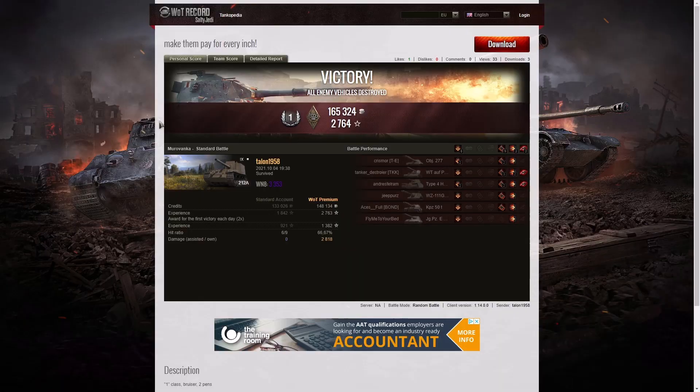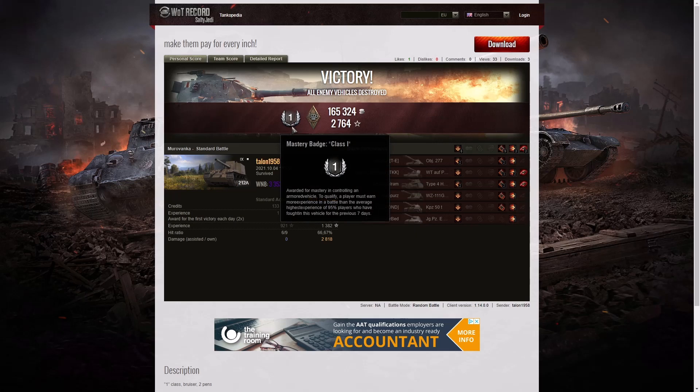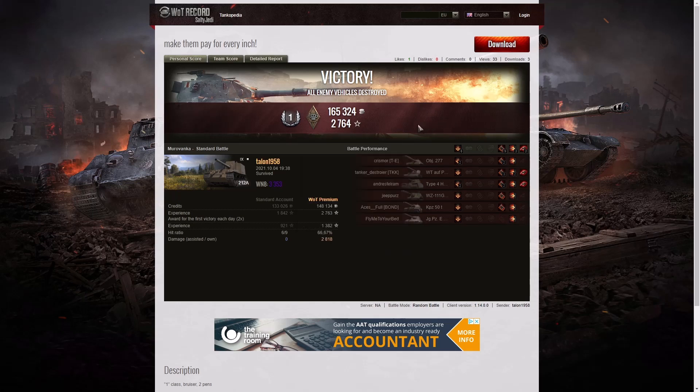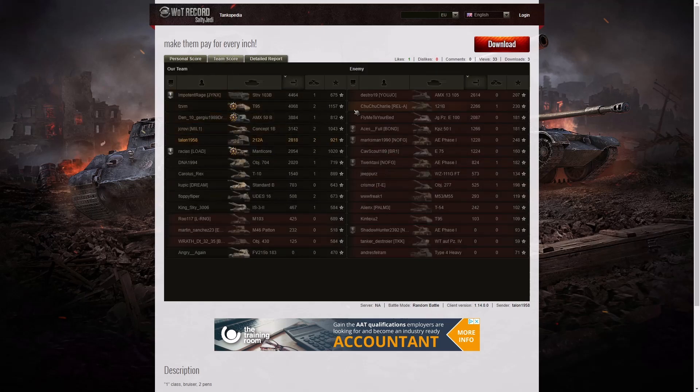Here are the end of battle stats for the second game - first-class tanker yet again by Talon 1958. He got a bruiser medal yet again, this time for nine critical hits. He got a higher WN8 of 3,353, which is Super Unicum standard. Looking at team scores, he's actually in fifth place on his team on damage, but there was nobody on the enemy team ahead of him, so he's fifth overall. The high scorer was the Strv 103B on our team with 4,464, then T95 with 4,068, AMX 50B with 3,884, and Talon got 2,818.